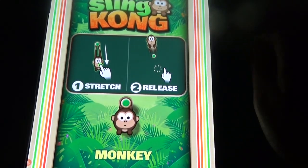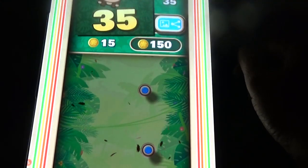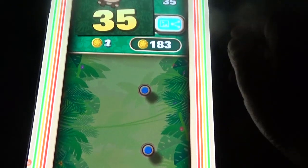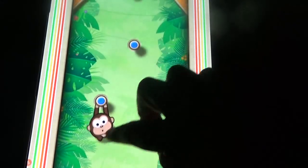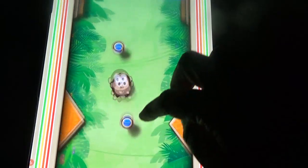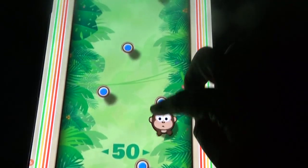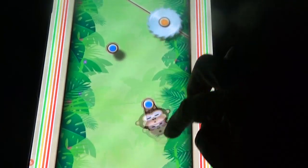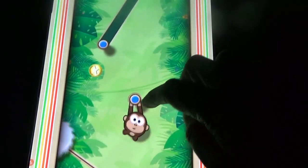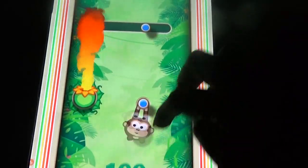Coming to the next game — Sling Kong. Here we have stretch and release like this. If you hit anything it will come out of the thing. You can buy some characters every time. If you hit anything it will come out. Several obstacles are there.